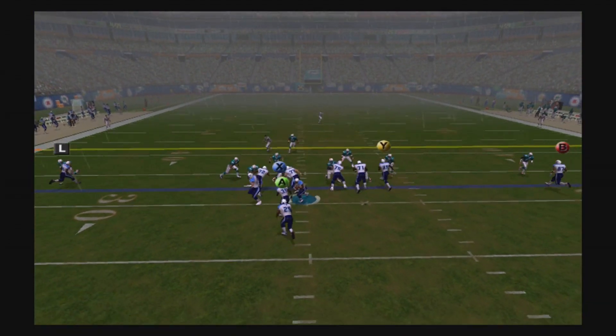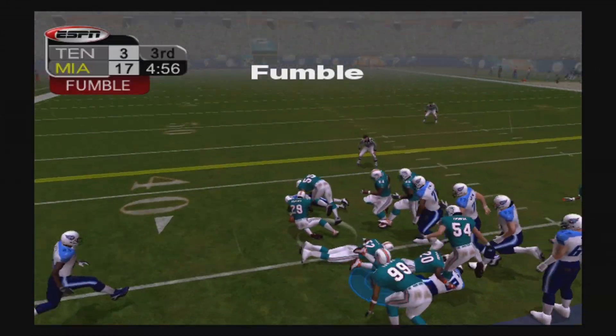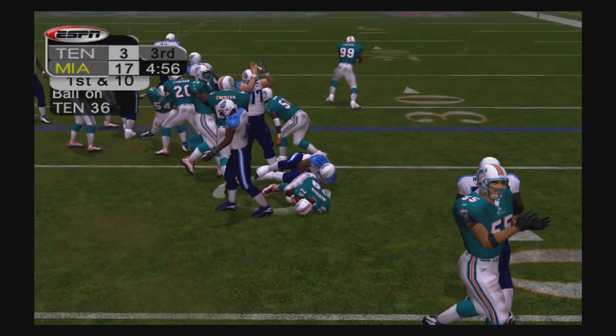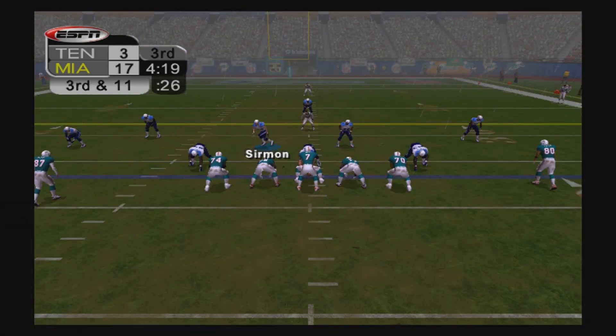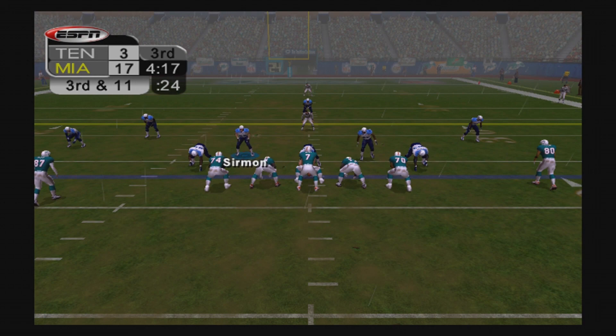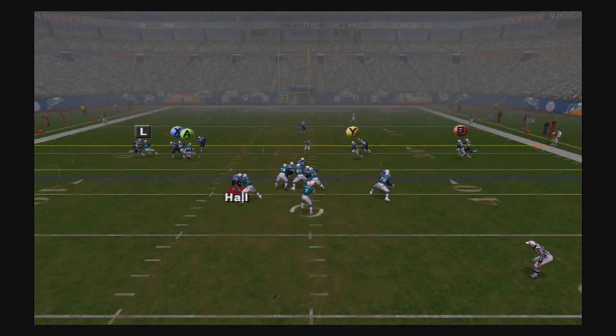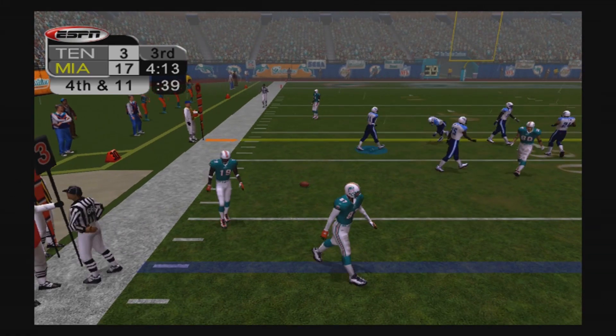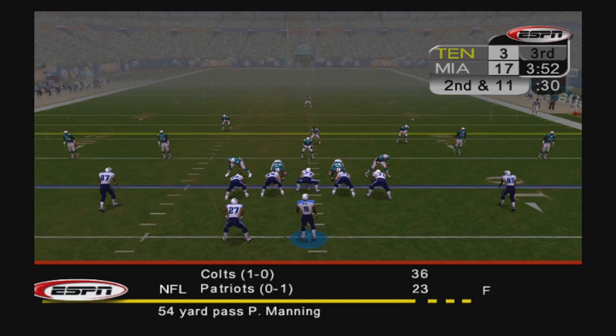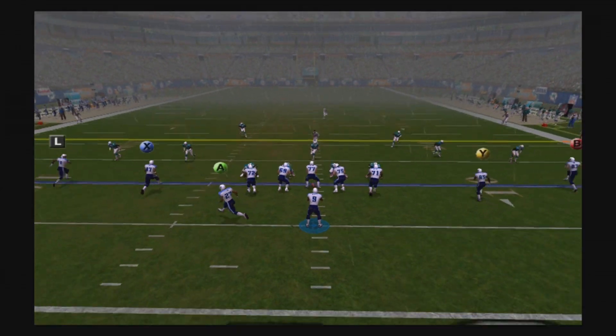New set of downs, first and ten — Brown still in the game, gets the carry, and this time he fumbles it. We're not as lucky as before as the Dolphins dive on it. They have the ball in great field position, but it's third and eleven. Feely goes left side looking for a receiver, but Samari Roll breaks it up and the Dolphins go three and out. We get a break there again.